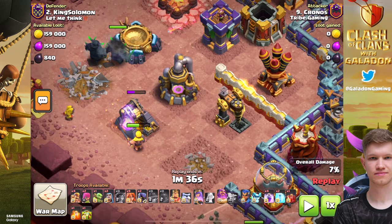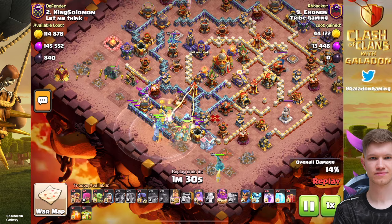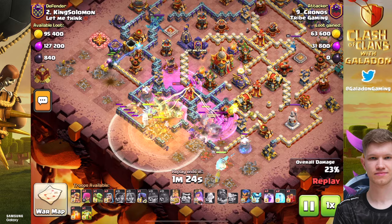Oh hold on — I'm doing this wrong. See the super barbarian right here? It is funneling those PEKKAs to go towards the outside of the base. In recent episodes I've been trying to funnel the PEKKAs towards the inside of the base — that is precisely what you do not want to do. Although there you can see it actually worked out for Chronos, so okay.